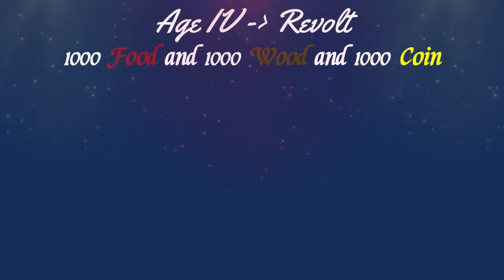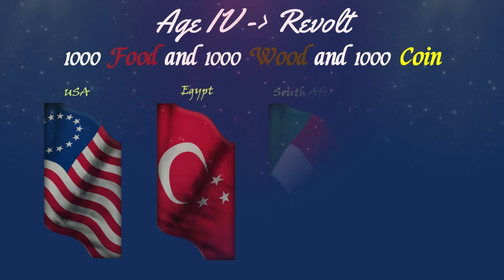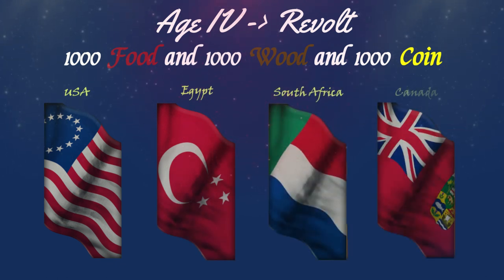After industrial, with British you can either choose to go imperial or go with one of the revolt options: the United States, Egypt, South Africa, or Canada. Each of these revolts will be explained in a different video because it would make this video lengthy, but just know this is almost like a different strategy, so depending on your build order you might want to go for either of these or go with the normal imperial British.